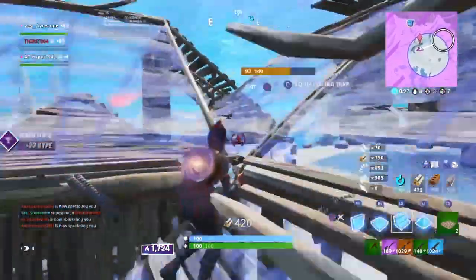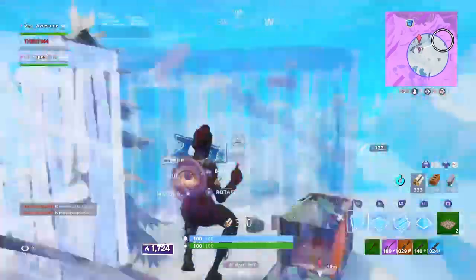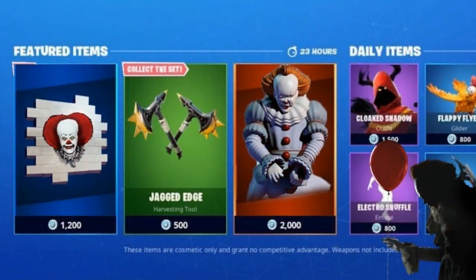So my objective throughout this video is to keep it as short as possible and right to the point. I've been seeing these two pictures around the internet recently on Twitter, YouTube, and Instagram. The first one you can see, it's like a Pennywise skin, a balloon pickaxe, a You'll Float Too emote, the circus music pack, as well as the slaughter wrap. And the other one looks super realistic — it's actually a Pennywise skin as well as a circus spray and some pickaxes.